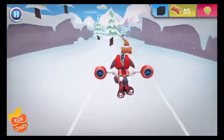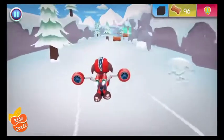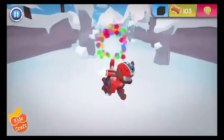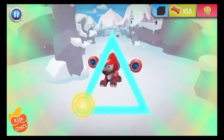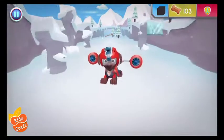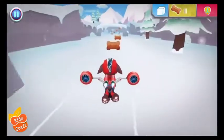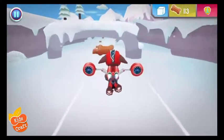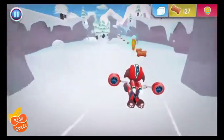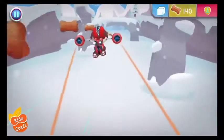Fantastic flying! Way to fly! Wah-hoo! To collect the ice block, use your finger to trace the triangle. Way to go! Alright! We collected the ice block! Great job! Fantastic flying! Speed boost! Wahoo!